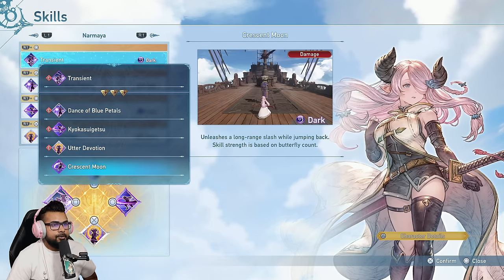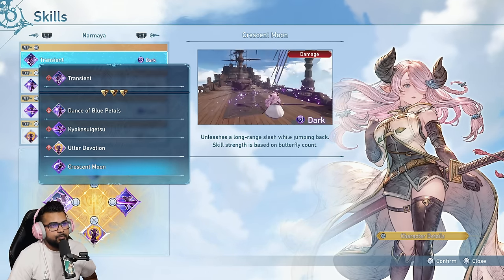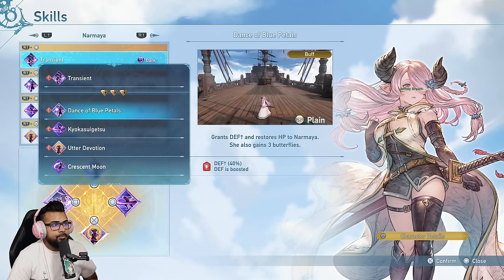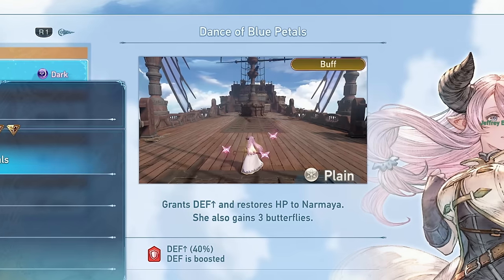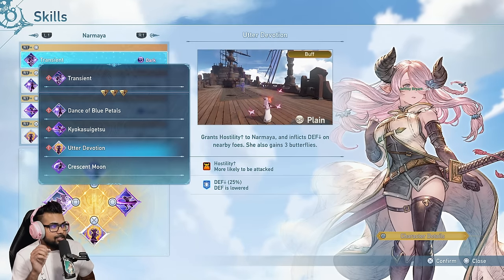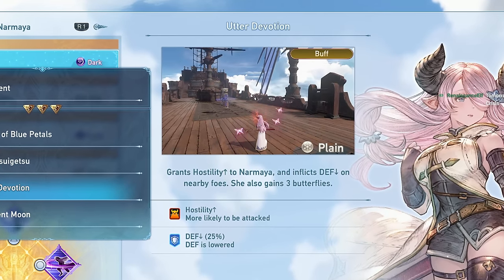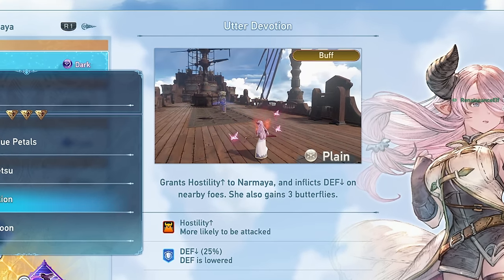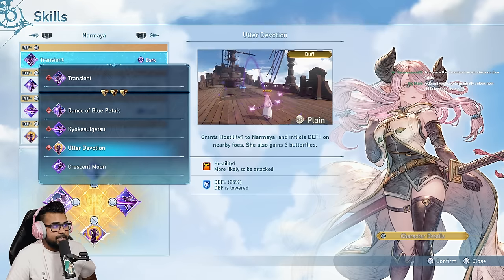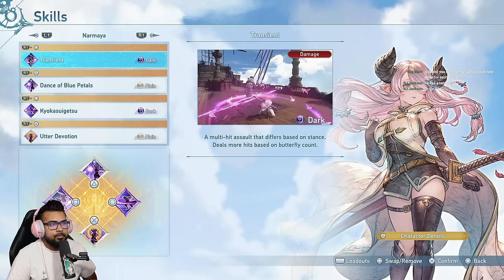Perfect dodge was godlike in the demo — you need it. These five skills came with Narmaya, but she doesn't have her parry yet or her charge-up triangle attack from the demo. Two new moves we haven't seen: Dance of the Blue Petals, a defensive buff that restores HP and grants three butterflies; and Utter Devotion, which makes enemies target her, grants hostility, inflicts defense down on nearby foes, and also gives her three butterflies. That's 25% lower enemy defense and a 40% defense boost — plus more butterflies means more damage.